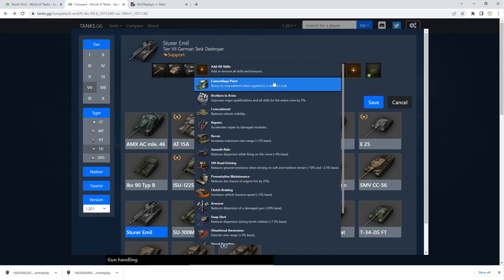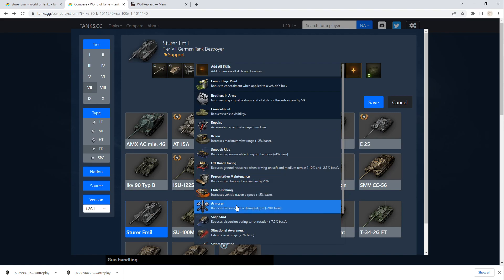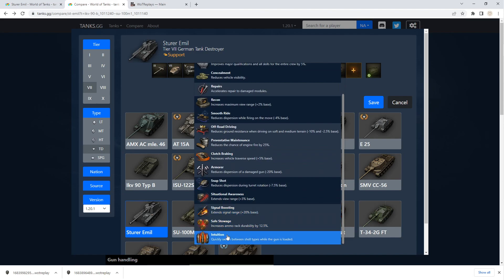For skills, you want camouflage, Brothers in Arms, and concealment. Definitely want snap shot — even though it's not a turret, it does affect when your gun moves left and right, because that's considered a turret. You also want smooth ride for when you have to move up, so it doesn't bloom out quite as much. Eventually, you want recon, situational awareness, and intuition. Always want intuition.